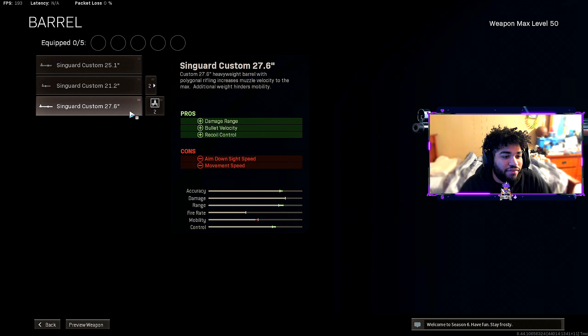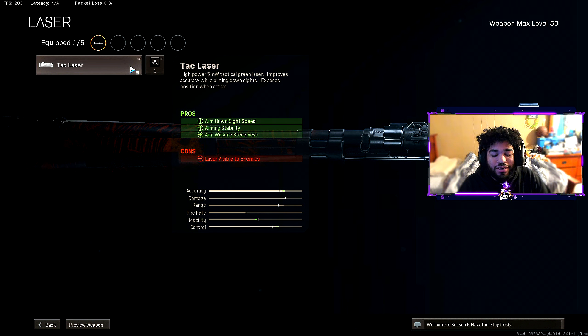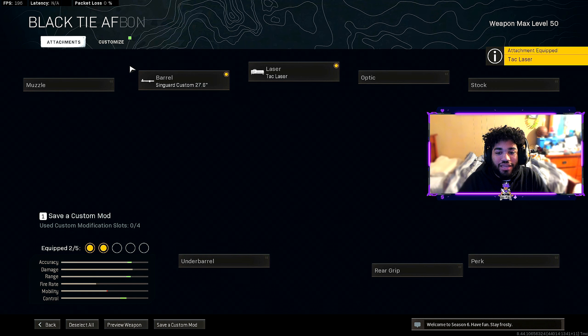For the barrel we have the Singuard Arms Custom 27.6 — this helps out with damage range, bullet velocity, and recoil control. It's the best barrel to run on the Kar98k by far. Next, for the laser we are rocking the Tack Laser — it helps out with aim down sight speed, aiming stability, and aim walking steadiness.